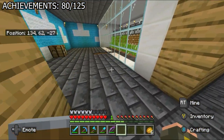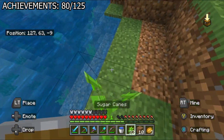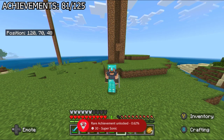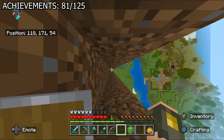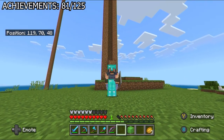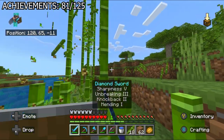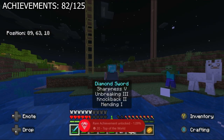Despite having a fully automatic sugarcane farm, I was still in desperate need of paper, so I made a manual sugarcane farm right next to the river at my base — it may end up being more useful than the automatic one. I then got the 'supersonic' achievement, which requires flying through a 1x1 block gap at high speed with elytra. You can cheese it by flying downward with water to stop you from dying, though you do need a huge tower. I also got 'top of the world' by spamming bamboo scaffolding to the world limit — my massive bamboo farm came in handy.